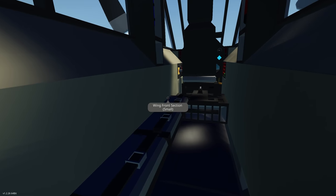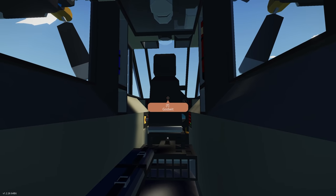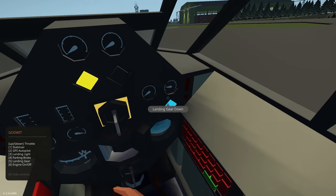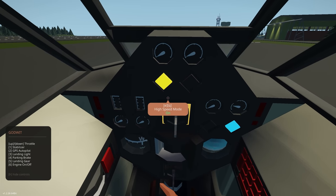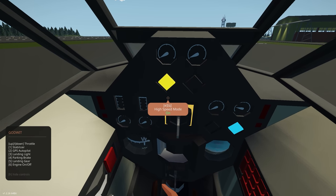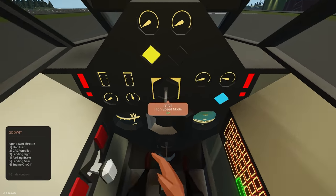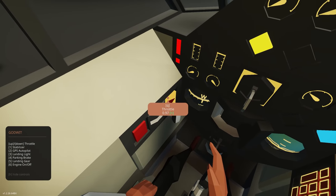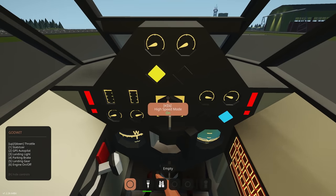There's some equipment on the roof and here's the engine. Jumping into the cockpit we've got throttle, high speed mode, GPS waypoint system, landing gear indicator, stabilizer, GPS, landing lights, parking brake, landing gear, and engine start. Six is for engine start — waiting for the RPMs to get up and getting the throttle up.